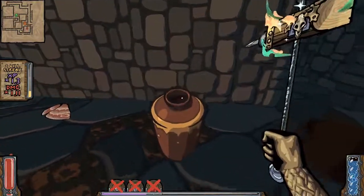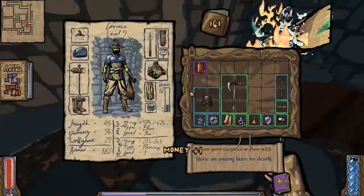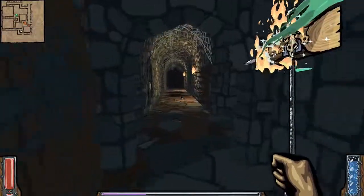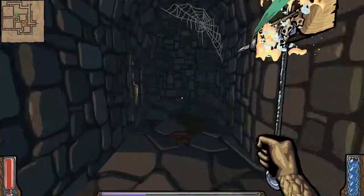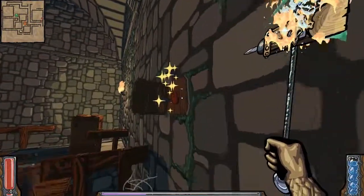I think it's on floor three — oh, I see something I like! Plus four strength, plus four strength permanently. Those are the best potions to find — the stat potions. Well it's really simple — the stat potions.